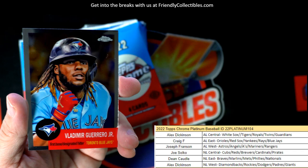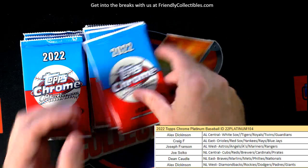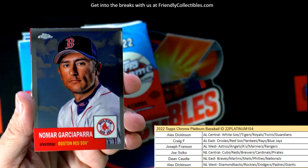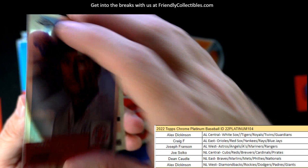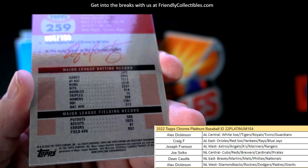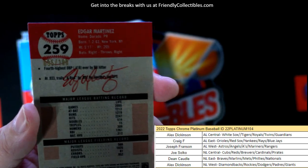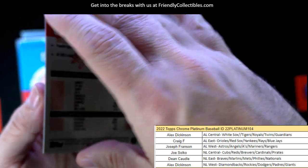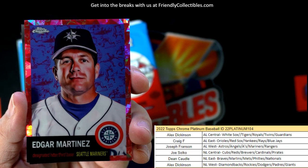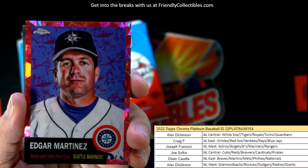And Vlad Guerrero Jr. — what a great photo picture of that. My God, this stuff is just hot, man. Nomar — another great photo. Look at that, Nomar. And this one here is numbered to 100 — 95 of 100. Edgar Martinez, Seattle Mariners, American League West. Joseph F., coming out to you. And that's going to be the Fuchsia Atomic — another one of those.